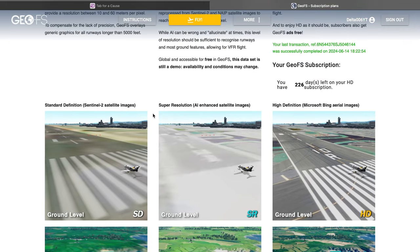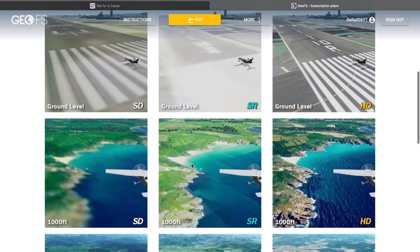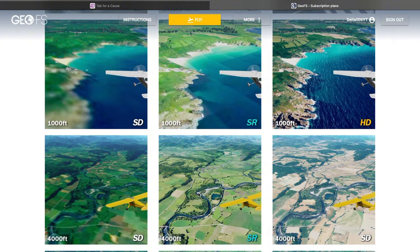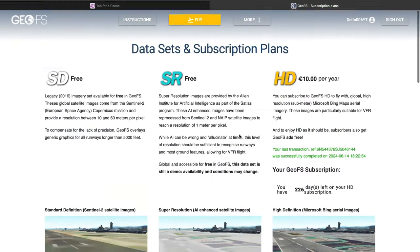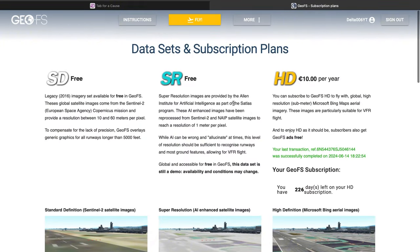People have wanted better free scenery for a long time because the old one is very bad. But now with this, it is a lot better. We can scroll here to see how it looks. It looks detailed, but not as much as the high definition scenery. For people who don't want to pay for the high definition scenery, this is actually very good.